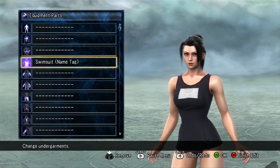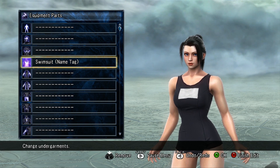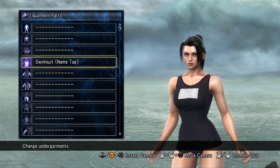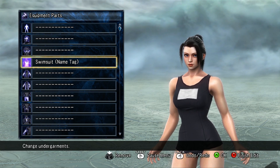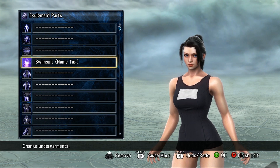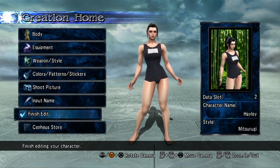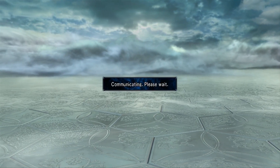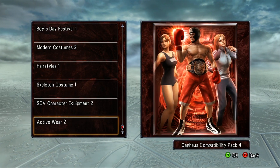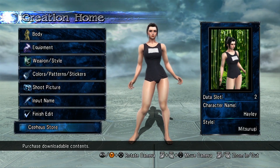The Skeleton Costume is going to run you $1 or 80 Microsoft points. The SCV Character Equipment 2 set with Cervantes, Sheba, Ivy, Natsu, and Leisha is going to cost 160 Microsoft points or $2. And then the Active Wear with the boxing trunks, the swimsuit, and the tracksuit is going to run you 160 Microsoft points or $2 on the PlayStation Network.